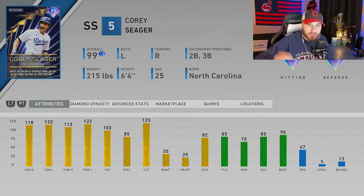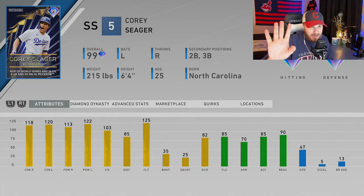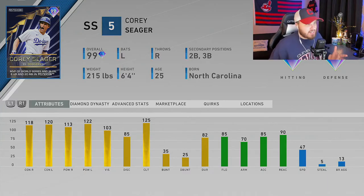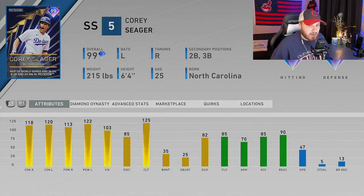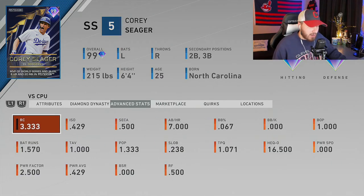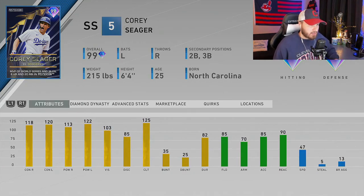He could be gold defensively at second base, but he might surprise us. He's free as long as you put a little work in — nothing too hard to obtain — and he's potentially a top five, six, or seven hitter in the entire game. His quirks are Hitting Machine, Bomber, 20/20 Vision, Sniper, Quick Reflexes, and Walker. Just an awesome card; I can't wait to use him. This is pretty much end game for the second base position for me.